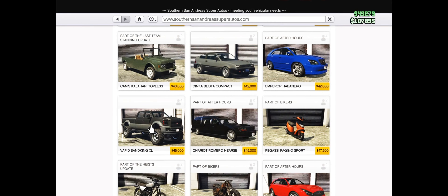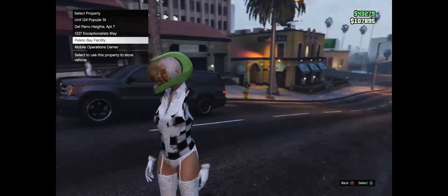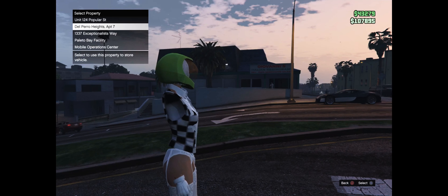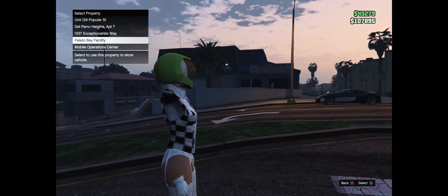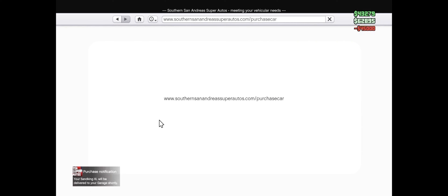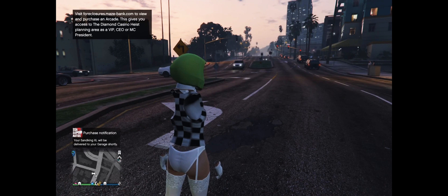Once you get to 45k, you're gonna want to go buy the Vapid Sandking XL. This is gonna be the car you're duping — as I said, this is the only one I know works. I already have one but I'm bringing another so you guys know the glitch works. Purchase it and put it into your garage, then wait for it to show up.